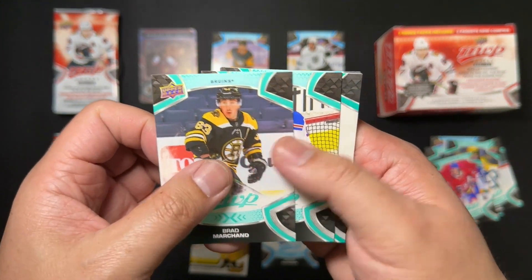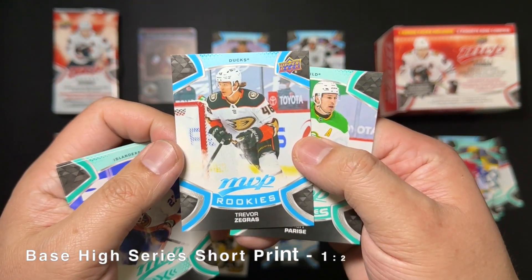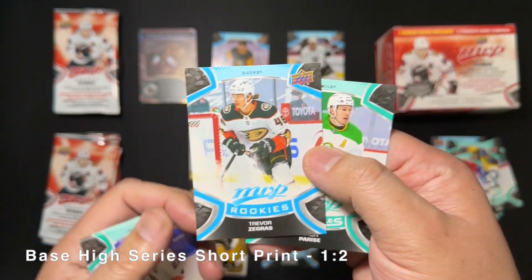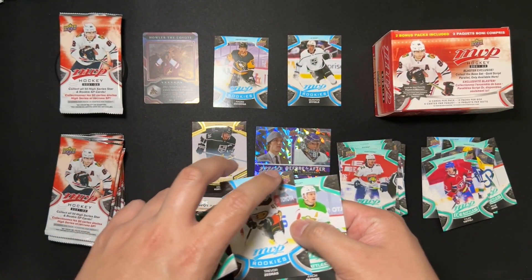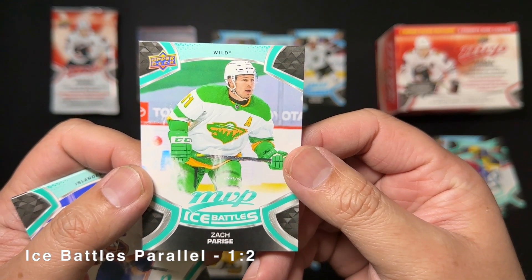Brad Marchant — The Rat. We've got Shesterkin, Tavares, Anders Lee, MVP rookie short-print Zegres. That is a great pull. We've got Byfield and Zegres. Amazing. And finally Ice Battles Zach Parise.